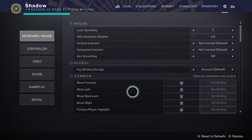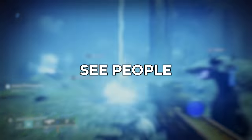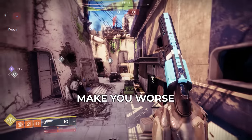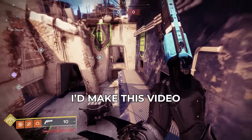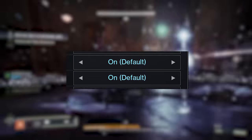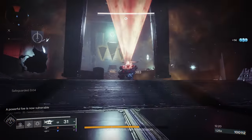There are some settings in Destiny 2 that you literally never want to be turned on, and yet I constantly see people using these awful settings. Many of these settings will straight up make you worse at Destiny, so I thought I'd make this video to let you know which ones you should probably turn off. These settings are often turned on by default, so you might not actually know that they are actively hurting your gameplay.